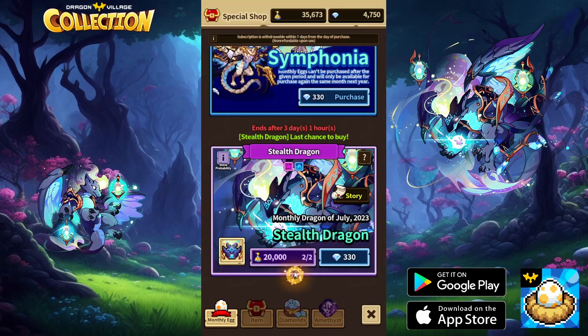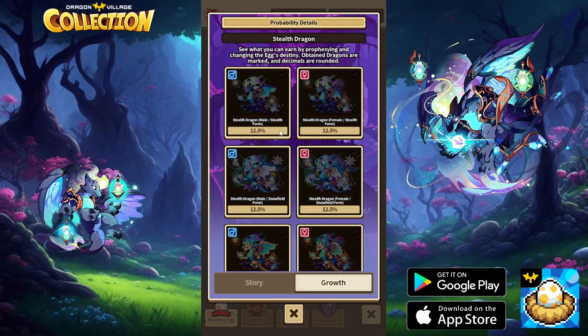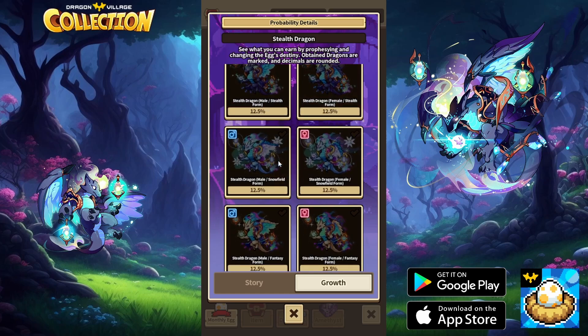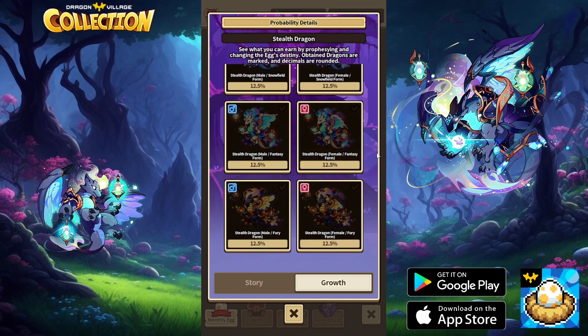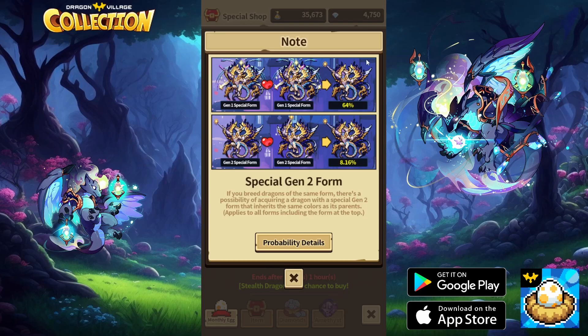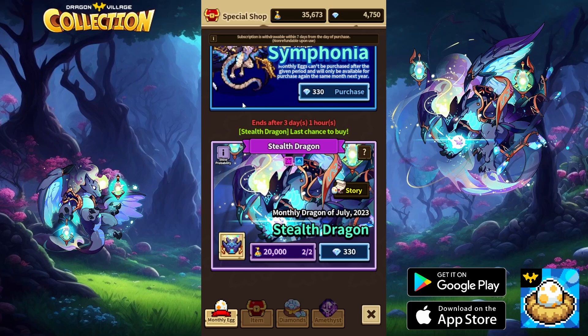Before I buy, I want to showcase all the forms. You have the Stealth Dragon stealth form — this is the male and this is the female. Then you have the Stealth Dragon Snowfold form, which is this gorgeous-looking one. Then the Stealth Dragon Fantasy form, which are these brownish ones. And then my favorite — the Stealth Dragon Fury form, which is this black, red, and golden form. Stealth Dragon does not have a breeding form.